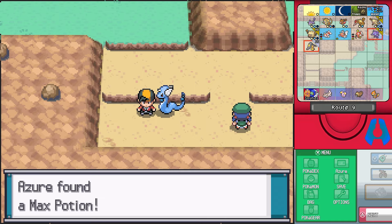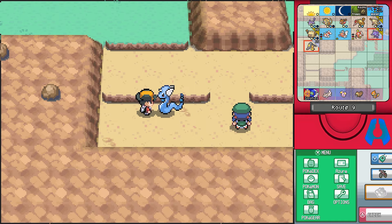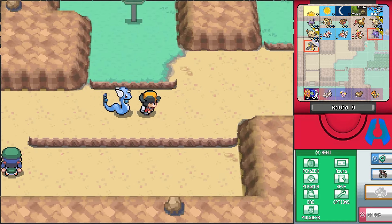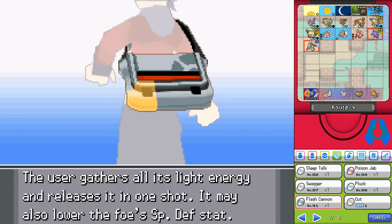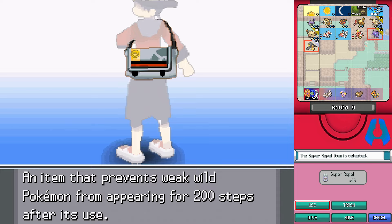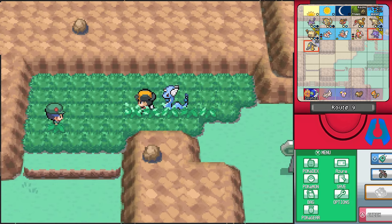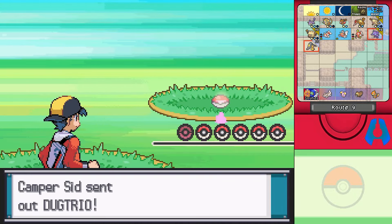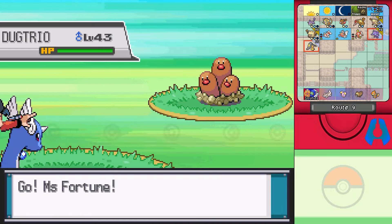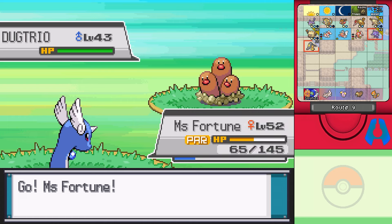What do you got over here? A Max Potion — good to have that. I probably should use a Super Repel because I don't want to be dealing with the grass. Did he see me throw the Super Repel into the grass? Because I definitely didn't litter. Although, what happened to it? Did I actually throw it out? I've been throwing out a lot of Super Repel cans without realizing it. My bad.